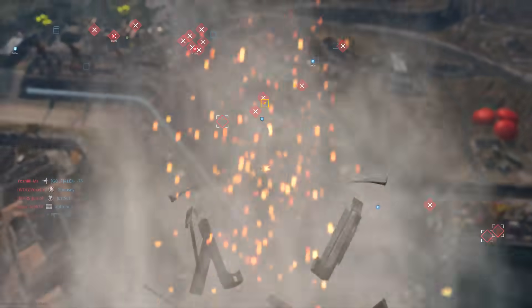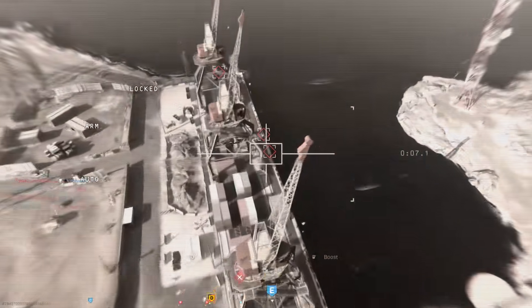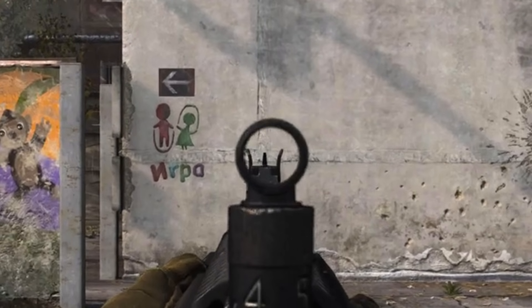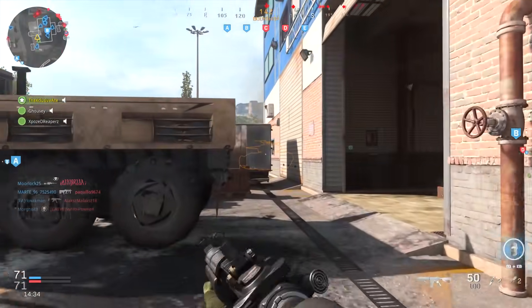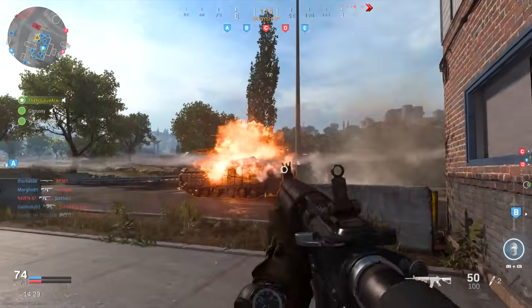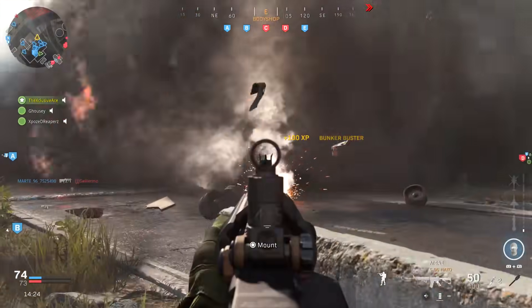Drifter explained his method on Twitter, and it definitely makes sense from his perspective — I do understand where he's coming from. What he looks for is the moment the front sight is fully within the rear sight. You can see a little gap between the front sight and the rear sight, so his aim down sight time is considered at the point where the front sight is fully within that rear sight. In some ways this absolutely makes sense because that's when you actually have your sight picture, and in real life that's how you'd want it.